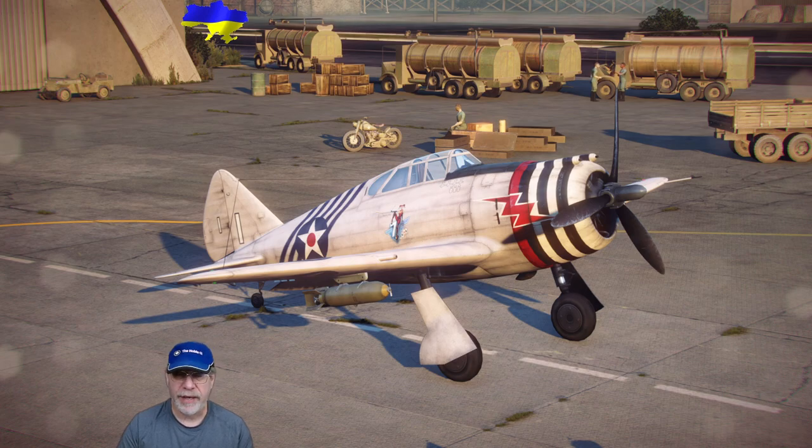Here on the tarmac outside my hangar we have the P-43 Lancer, an aircraft delivered in 1940 to the United States Air Corps and immediately relegated to training purposes, as it was considered obsolete even as it was delivered. However, it did see action in Claire Chennault's Flying Tigers group in China, or formerly the American Volunteer Group, where it's fair to say it was regarded indifferently.